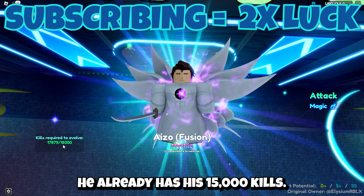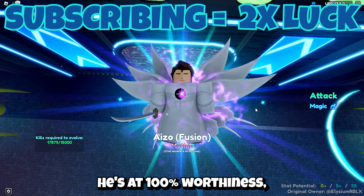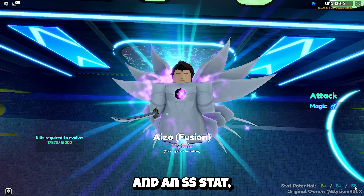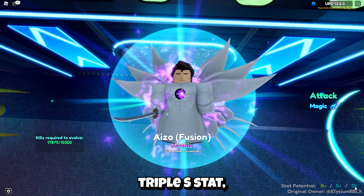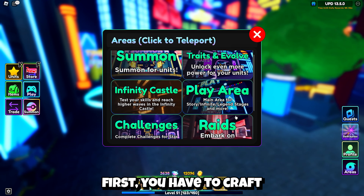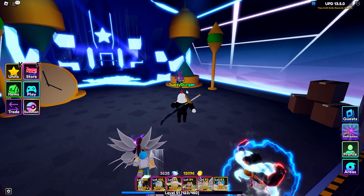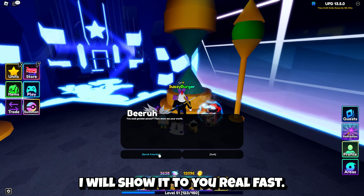He already has his 15,000 kills. He's over the limit. He's at 100% worthiness, which is great because we have S plus and an SS stat, which means we can hopefully get our first ever triple S stat, which would be amazing. And in case you guys aren't sure how to evolve your Iso, first you have to craft the special evolution item, which is the box. I will show it to you real fast.